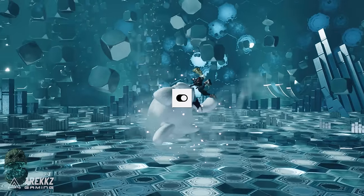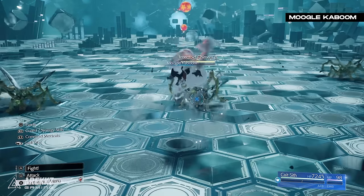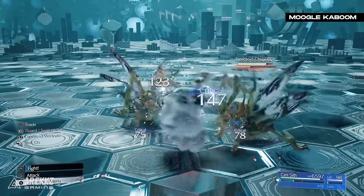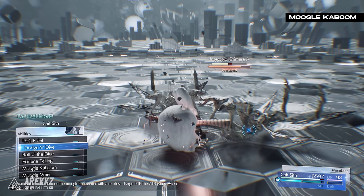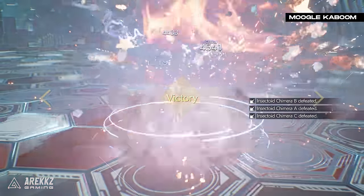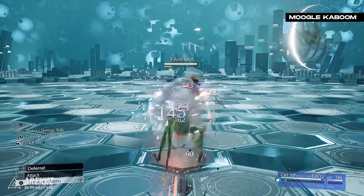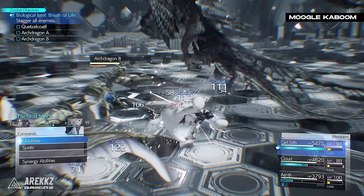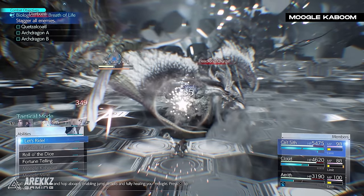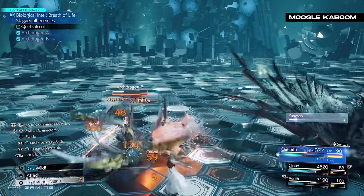Carrying on with the theme of exploding things — after completing Cait Sith's Legendary Bout hard VR mission, this skill combo is very useful for taking out large groups of enemies. The two skills are Moogle Kaboom and Dodge and Dive. Moogle Kaboom turns your Moogle into a ticking time bomb that explodes when it leaves combat, while Dodge and Dive is an evade attack where your Moogle counters with a reckless charge, filling the ATB gauge on success. The game doesn't communicate that reckless charge makes your Moogle disappear after the move, so pairing it with Moogle Kaboom gives you an instant explosion causing a ton of stagger damage. Use this with the skill master materia to get recycled ATB bars and loop the combo.